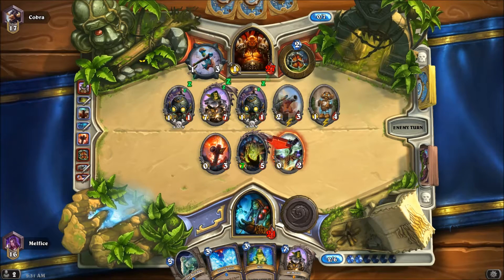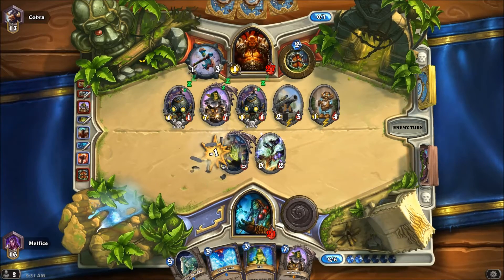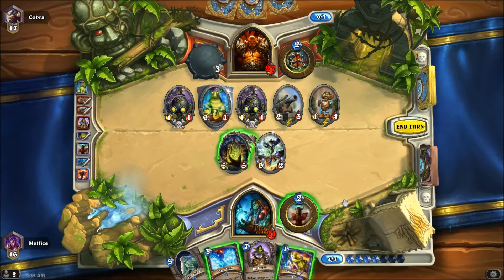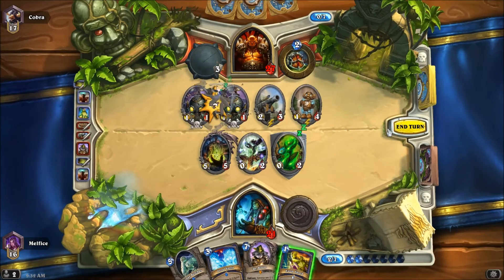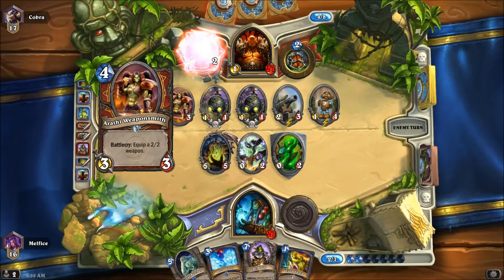Actually I could - if he doesn't take out my totem I could take doom out. But he's not going to be done. Oh wow, okay I was going to say he's going to do that. I can't use him but I will do this. I'm not going to use my silence - I could but I'll save it for something more important. A taunt, because he could have one of those charging minions or a frothing berserker - I'd rather save it for that.